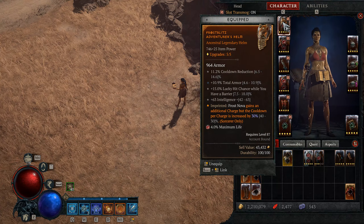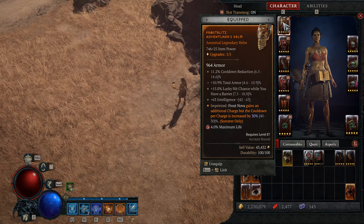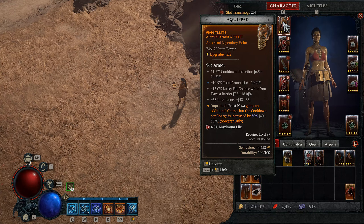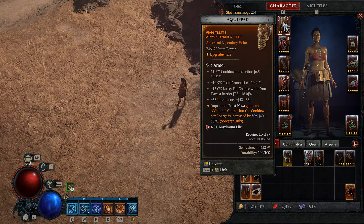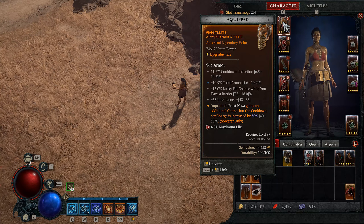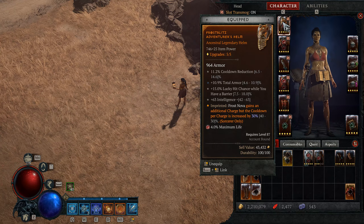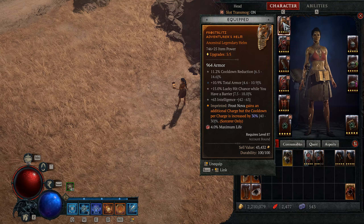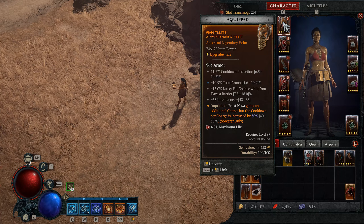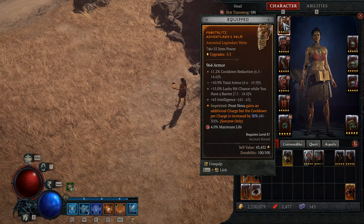Let's take a full look at our gear. Starting with our helmet, the stats you want to focus on are: Lucky Hit chance with barrier, cooldown reduction, health, total armor or max mana, and intelligence. For our aspect, we have Frost Splits — this allows us one extra charge of Frost Nova with a 30-40% cooldown penalty between the charges. This cooldown increase is pretty negligible with our current 36% cooldown reduction and the 11 points we have on Frost Nova. I'd still recommend using this aspect even if you have less points into Nova and even less CDR, as it's really great for clearing mobs in succession. Note that this aspect can only be looted.